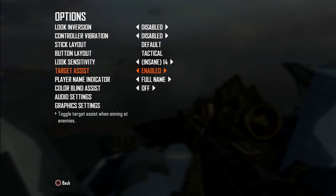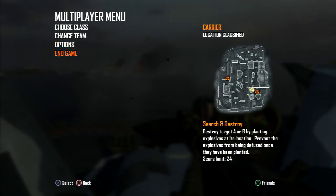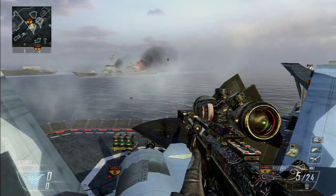Target assist — you want it enabled. It doesn't do a whole lot in this game, but it makes it a little bit easier to just find people. And the rest of this doesn't really matter. That's pretty much it for the settings. The main one you want to do is have your sensitivity at max, but Tactical and Vibration help too. So yeah, that's part one.